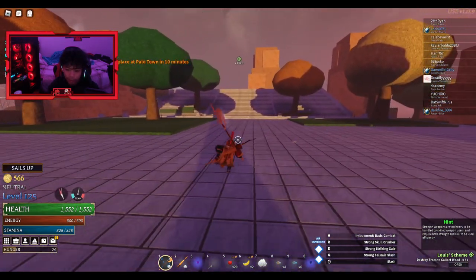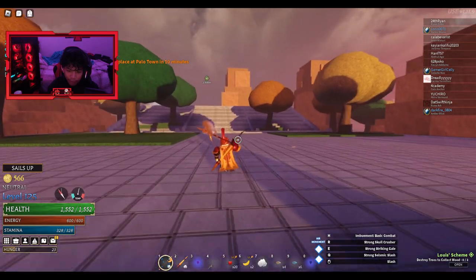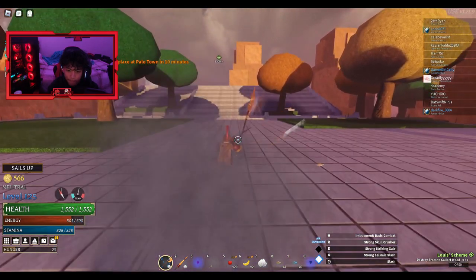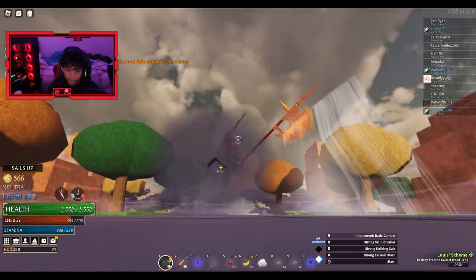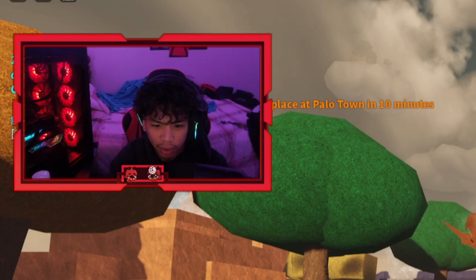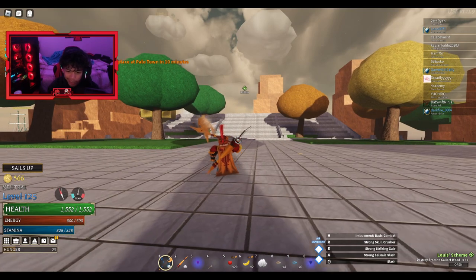So this is the R move for the Swift Flying Halberd. The R move is basically a combo — you just do that combo thing.